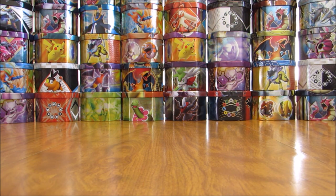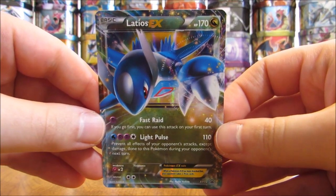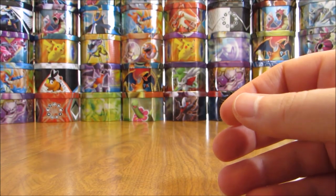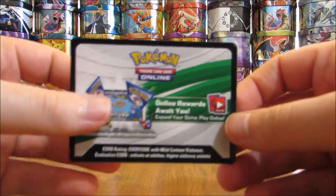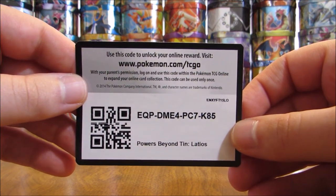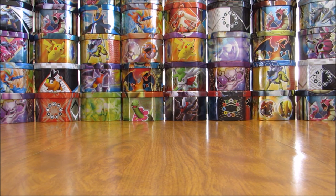Here is the Blackstar promo — XY72 is the number on the card. Setting that aside, here's the online TCG code card, front and back. You can see it says Powers Beyond tins, Latios. And then there are the four booster packs on the inside.